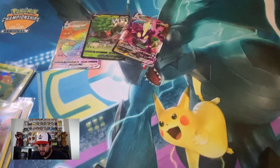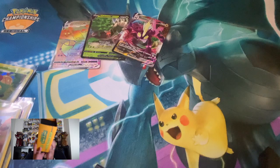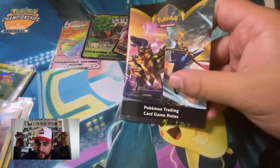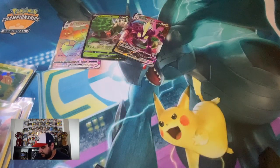Alright, let's open the Elite Trainer Box. This is the Inteleon Elite Trainer Box — comes with a checklist and rulebook. This is new — I didn't buy the Sword and Shield Trainer Box but it comes with rules now, which is nice so we can stop arguing amongst friends.